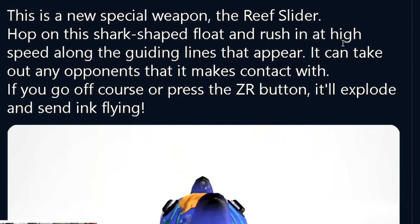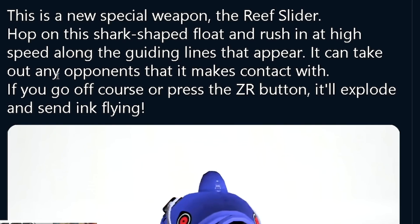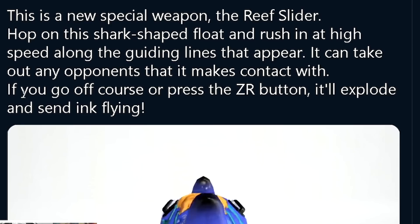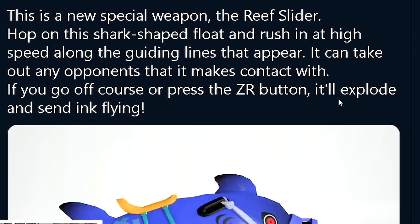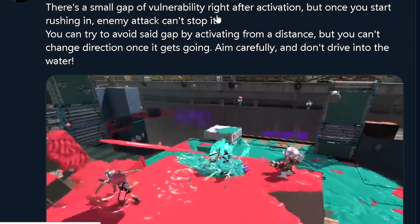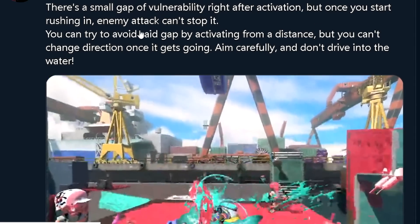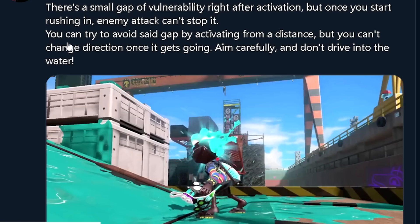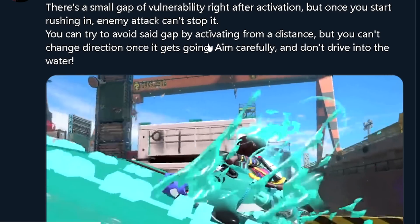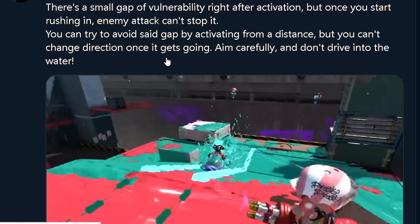So here's the official description: This is a new special weapon — the Reef Slider. Hop on this shark-shaped float and rush at high speeds along the guiding lines that appear. It can take out any opponents it makes contact with. If you go off course or press the ZR button, it'll explode and send ink flying. There's a small gap of vulnerability right after activation, but once you start rushing, enemy attacks can't stop it.